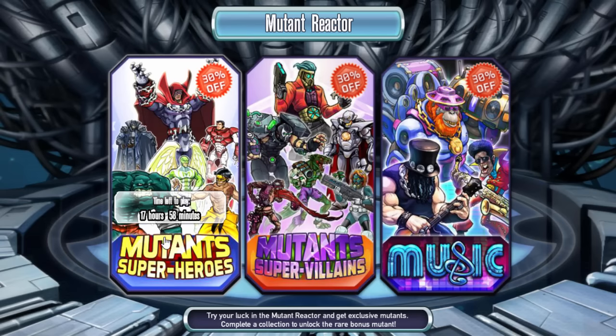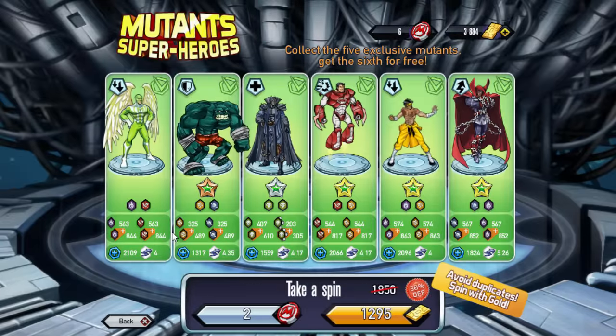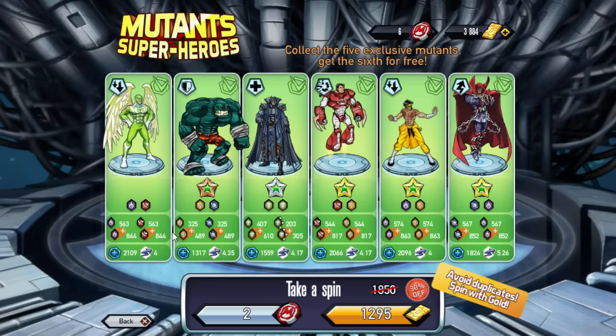I kind of already have this reactor done, as you can see here. But the problem is I finished it before they added in the bingo, and at that time I actually got rid of the mutant — the bronze one right here. So I do have to get it again to get the bingo, which will also give me I think 2,000 gold and some other stuff as well.